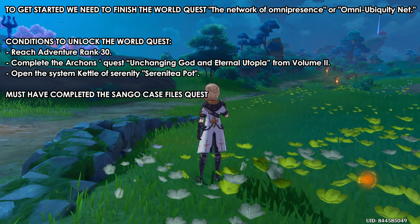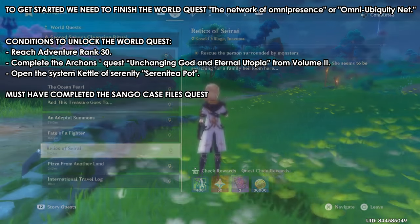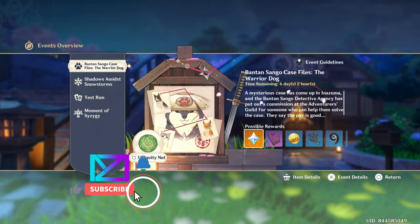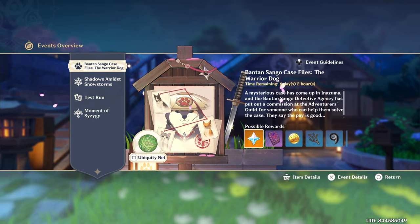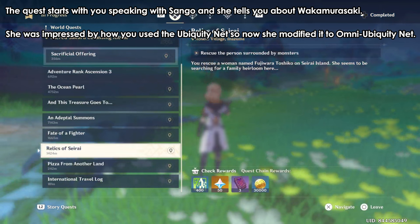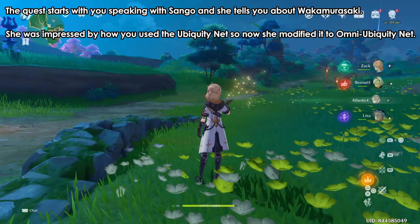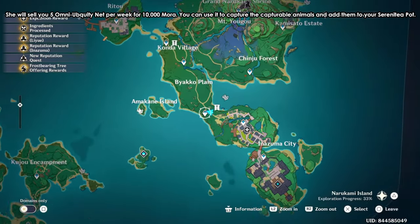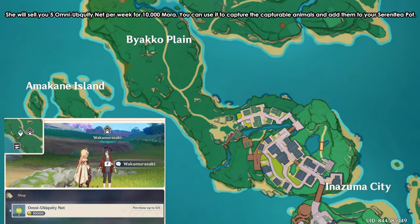To get started with this quest — it's a world quest — you need to have completed Sango's event first. After the event ends, a world quest will show up automatically where you speak with Sango, and she will tell you about Waka Murasaki and how she has modified the Ubiquity Net. You can find Waka Murasaki at the location shown on screen.